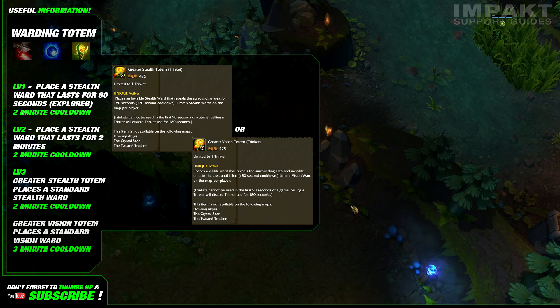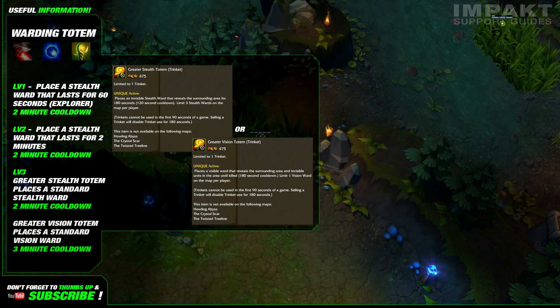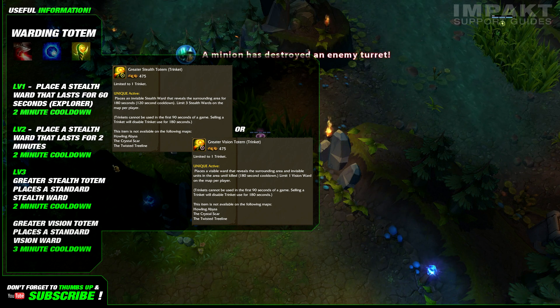You'll then have a choice. You can spend 475 gold to get either a greater stealth totem or a greater vision totem. The greater stealth totem will allow you to place a stealth ward that lasts for 3 minutes, and the active's cooldown remains the same. The greater vision totem, however, will allow you to place a vision ward. The vision wards will be visible, but they'll give you true sight over their range and they'll last until they're killed. This trinket has a 3 minute cooldown.